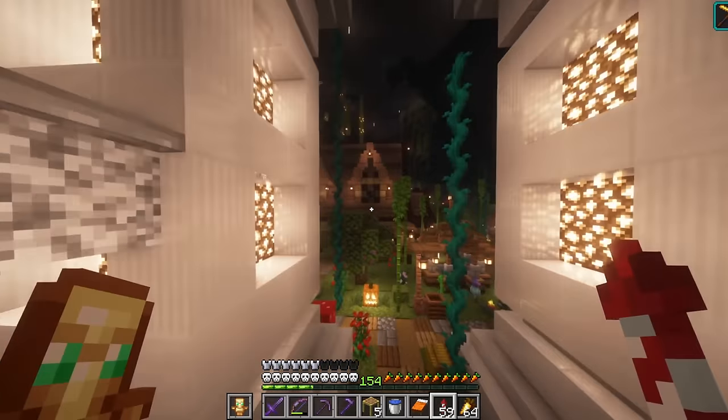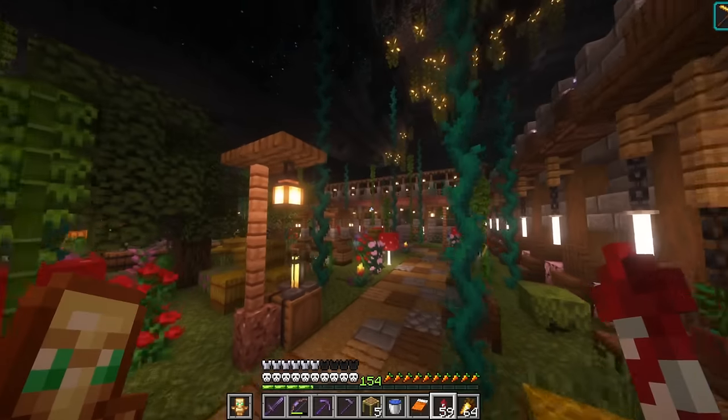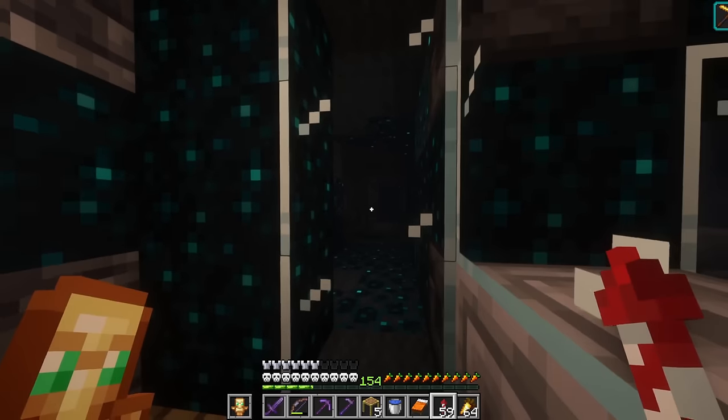Now, if you remember from last episode, there is one obstacle that we could not get past, and that is this giant skulk wall that was holding in a bunch of water. This glass, plus all the skulk, is holding in a metric gigaton of water back here.